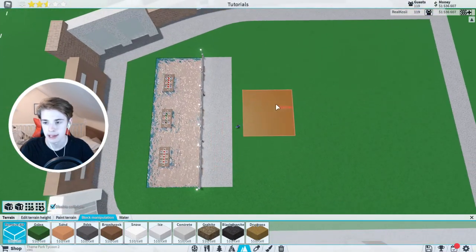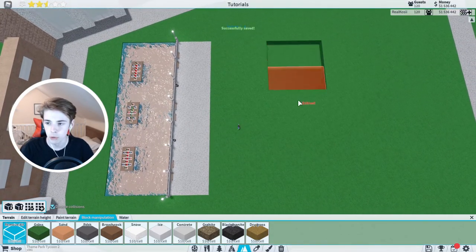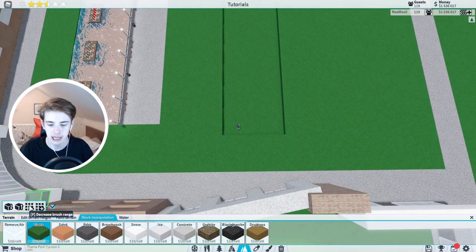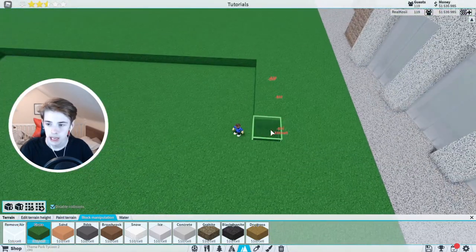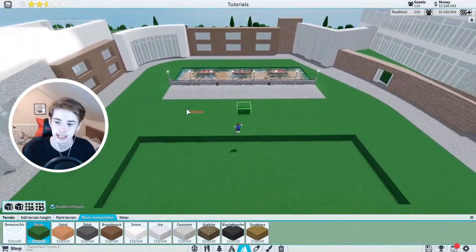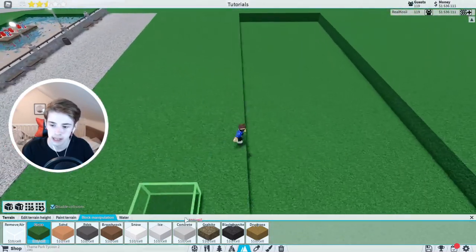So we're just going to go onto remove air right here and just build it here. We're just going to do one, two, three blocks. We're going to go into our grass and make it slightly smaller just so it's central. You can change that if you want — you don't have to do this exact size. This is just the size I'm going to be doing in this example.